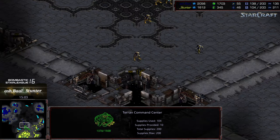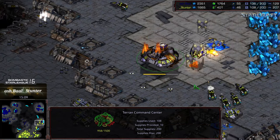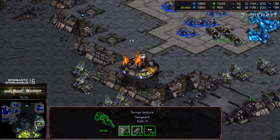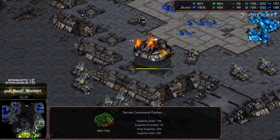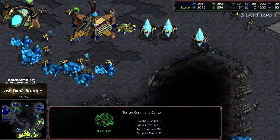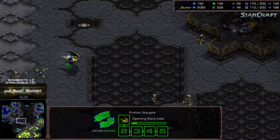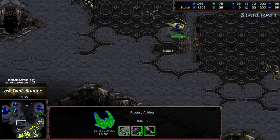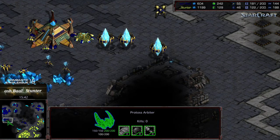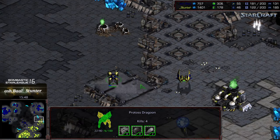Ashball hasn't surged to the 70 worker count you typically want to see — he's now making his way to wipe out that fourth base. The vultures try to fight their way up to the high ground. Reinforcements are streaming in and it looks like Ashball has established the three o'clock corner. Stunter's economy is being shackled momentarily until those two command centers are able to redrop. The main is starting to look thin with resources filtering out. There's another stargate to allow double arbiter creation, and a lot of zealots are being produced across many gateways.